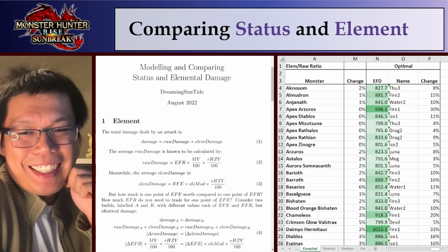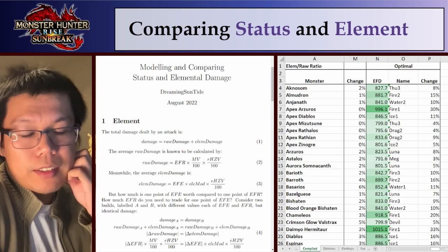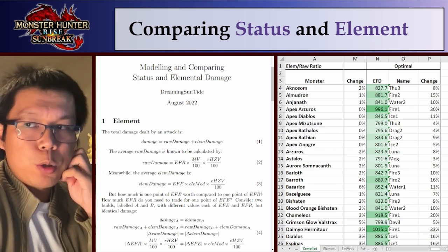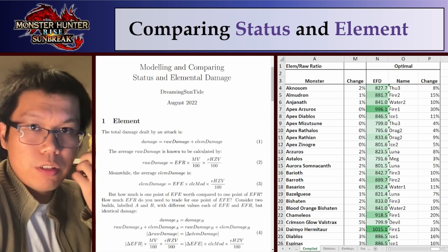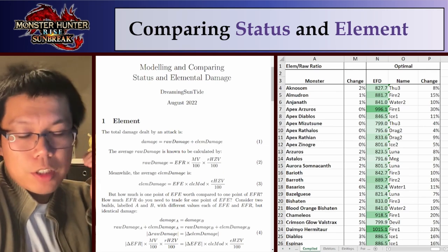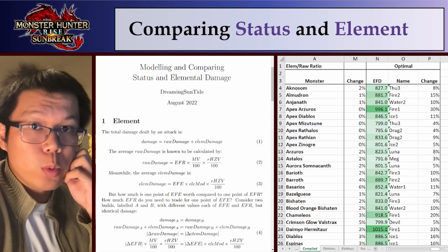Hey everyone, SunTide here. The other day I posted my Longsword builds for Sunbreak Title Update 1, and when I was preparing that I was quite surprised because there's very little information on the internet for how you actually calculate status damage in Monster Hunter games, and basically nothing on how status compares to element.